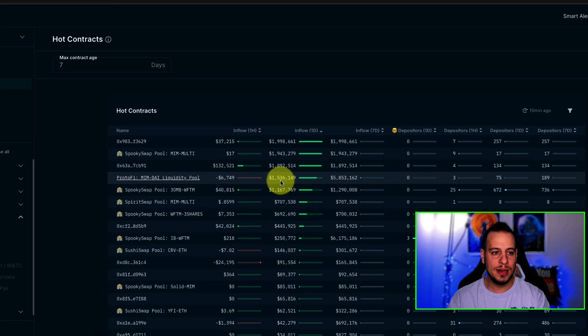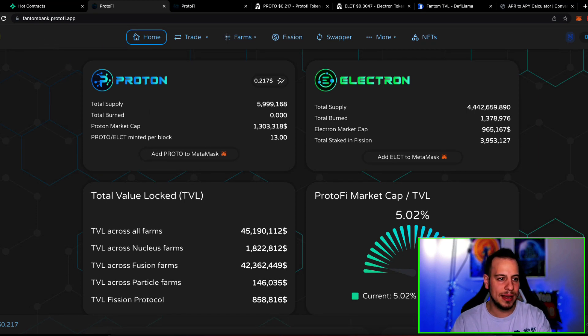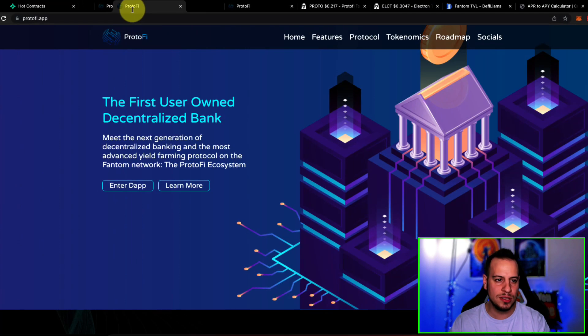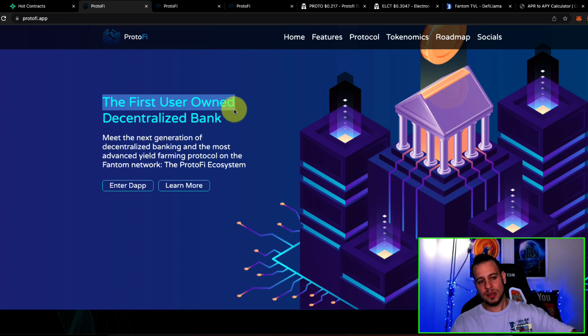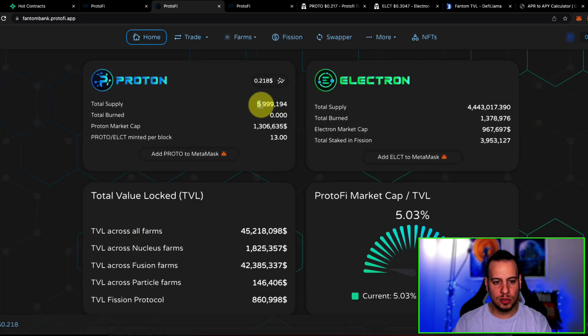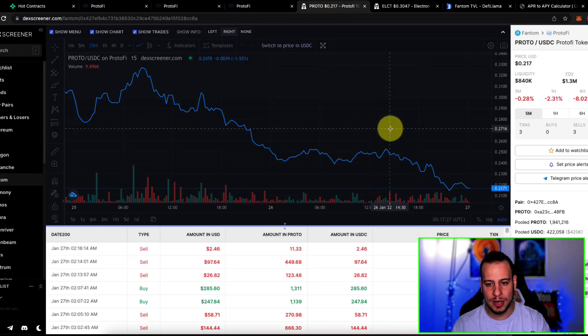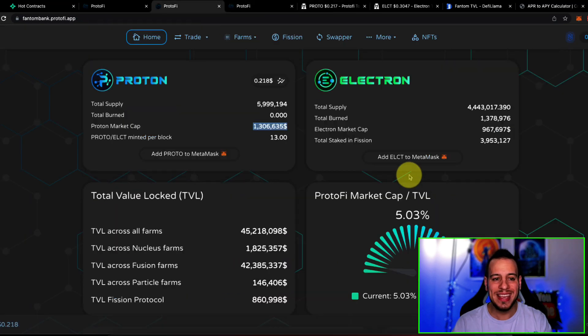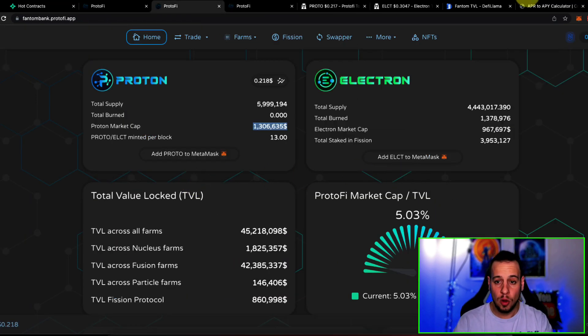Now, what is Protofy? I found their website — it's basically a DEX with yield farming. The main website describes it as 'the first user-owned decentralized bank — the next generation of decentralized banking and the most advanced yield farming protocol on the Phantom network.' If you're familiar with DEXes and DeFi tools, you can see the total supply and market cap of the Proto token. The Proto token is going down because it's inflationary by nature. They also have the LX token, but the yields are super high — especially on stable coins.